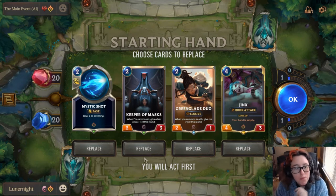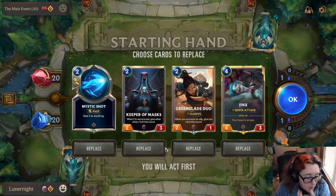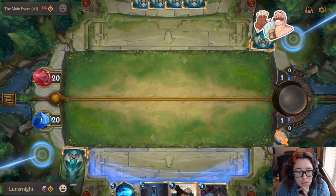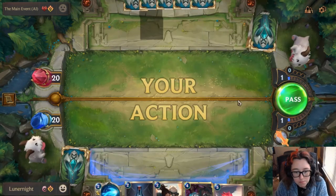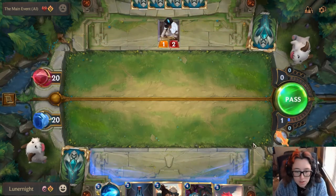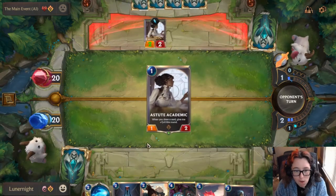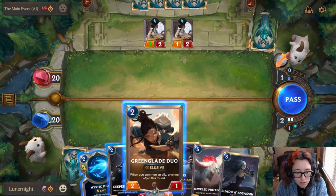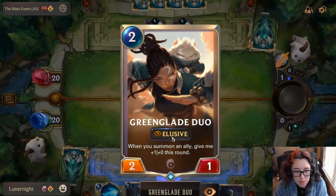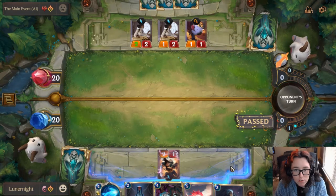I don't have anything I can summon this turn, but I can do it next turn. Because I have the attack token this round, I can use it next round. Let's just do this — maybe I'll get a one. Nope. I'm going to go ahead and pass for this round. We are going to play you. Elusive is pretty cool — they can only be blocked by other things with Elusive. Uh-oh, they have Challenger. That's frustrating.